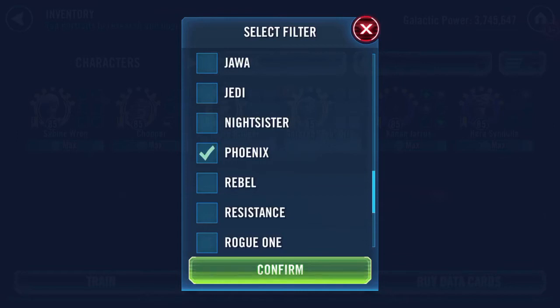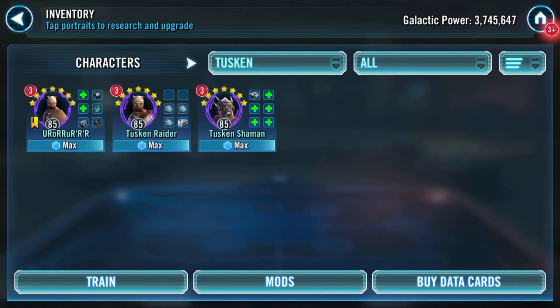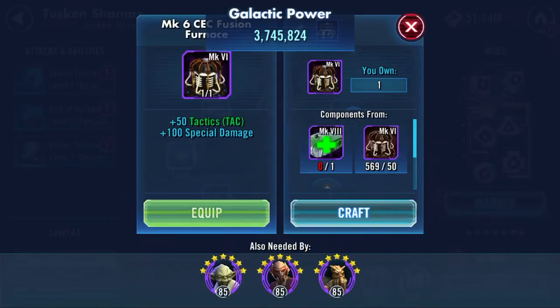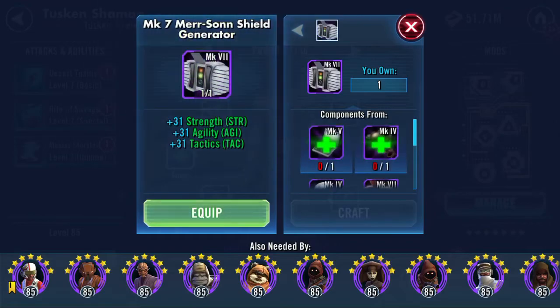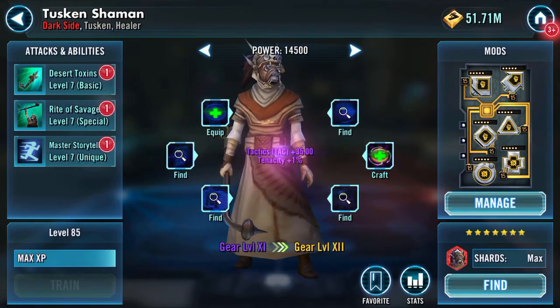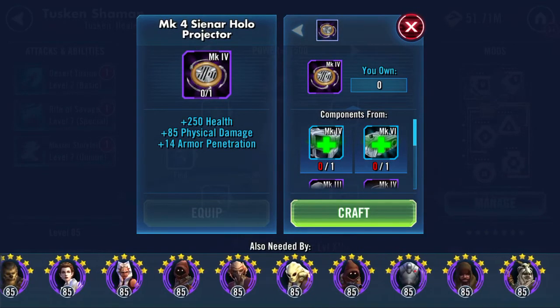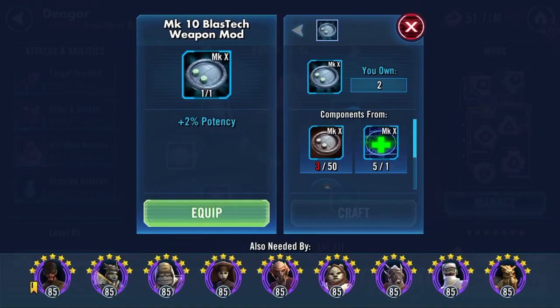That's a gear 12 Ezra. There was one other — weirdly, Tusken Shaman. I believe I can take my Shaman up. They all stayed green. Equip, upgrade, yay! I've got my Tusken Shaman up. Tusken Shaman is a toon that I really don't use, and I need to. There's my Tusken Shaman.